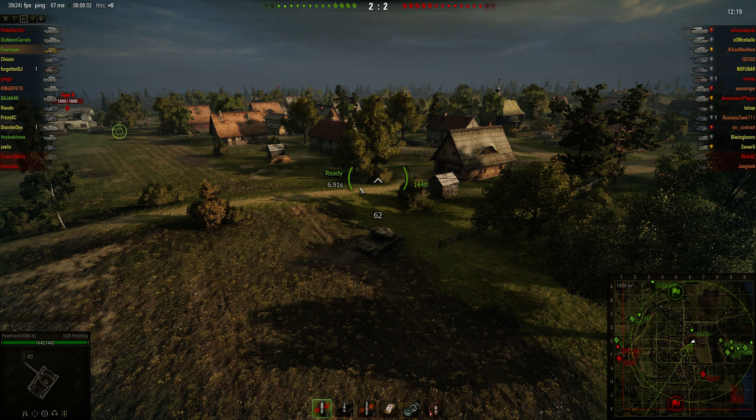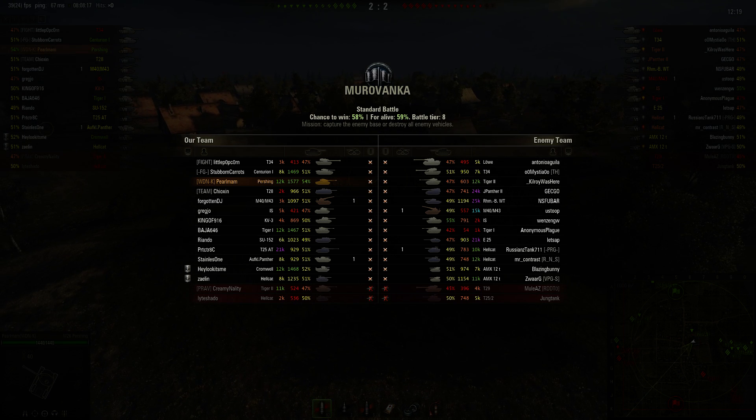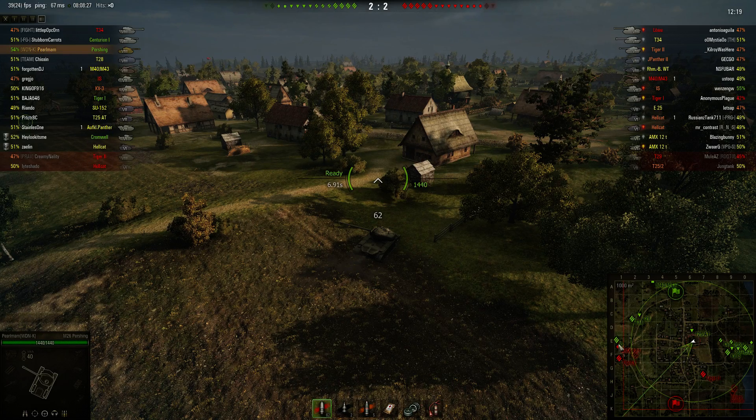I'm also going to show you how to get Jimbo's XVM mods, which you can see all the stats of everybody over here. You can see their win rate and their WN8 rate. If I press tab you can see all that and you can see the chance to win, their rates and everything.